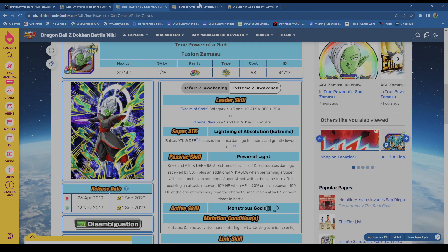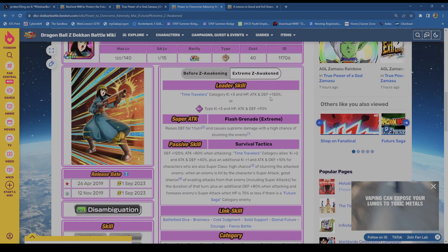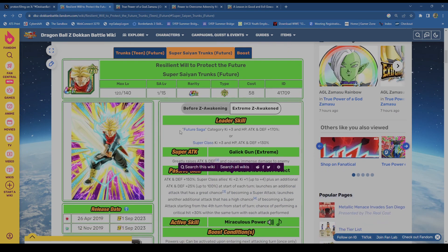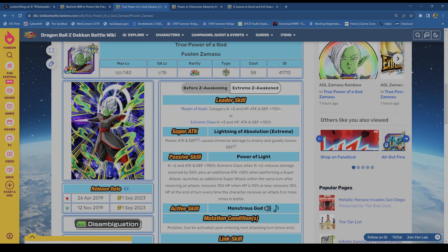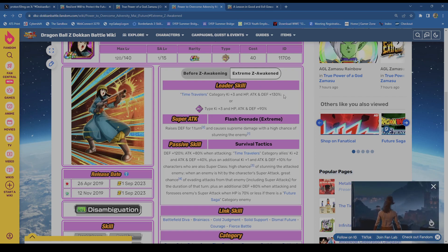Now the leader skills: Trunks is Future Saga 3-key 170%, Super Class 3-key 130% — not a bad leader skill at all, usable in Battlefield. Zamasu's is Realm of Gods 170%, 3-key, and Extreme Class 3-key 130% — again Battlefield viable. Very strong. Mai is Time Travelers 3-key 130% and INT type 3-key 90% — not going to use her as a leader, so that doesn't really matter.